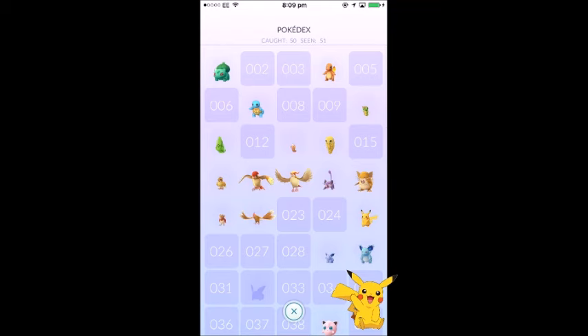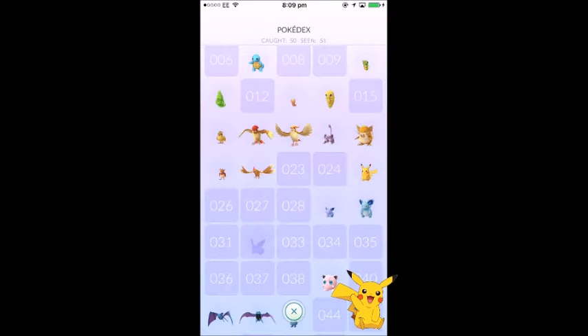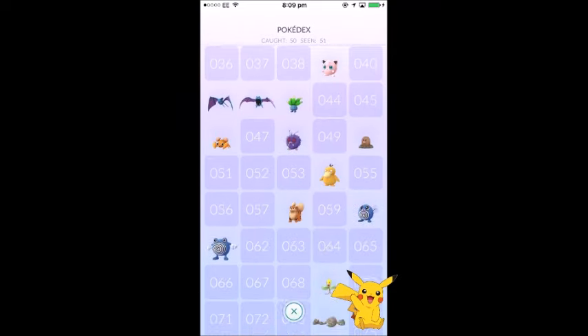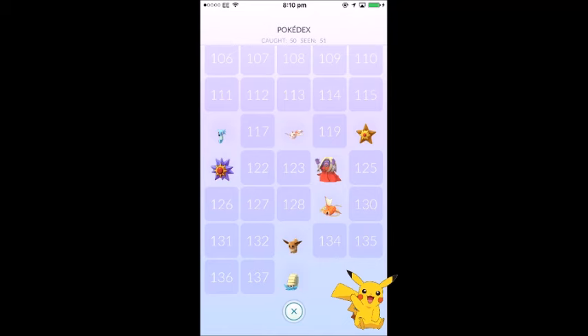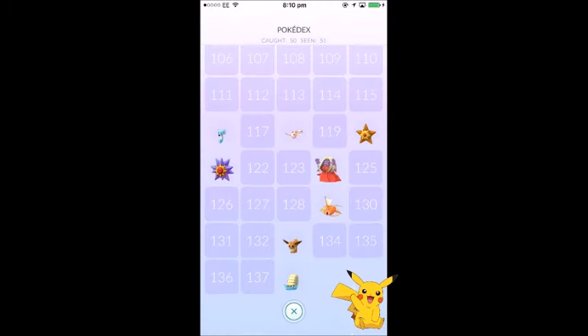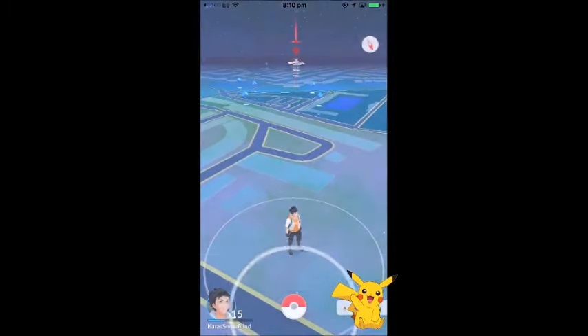The Pokedex is in the game showing you what you've caught and what you haven't. I've caught 50 and seen 51 — I missed a Nidoran. I have Bulbasaur, Charmander, and Squirtle from catching them in the wild. The Pokedex works like the real one: you can only see up to the highest number you have caught. I've caught up to number 138, Omanyte, so I can't see any further.